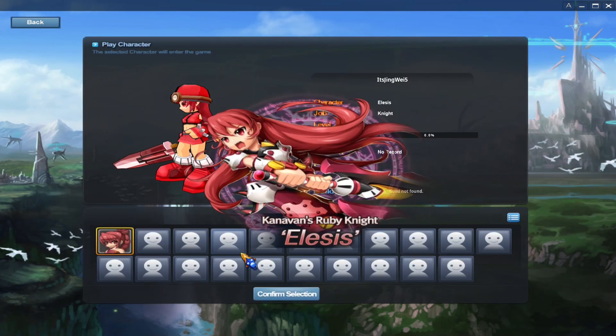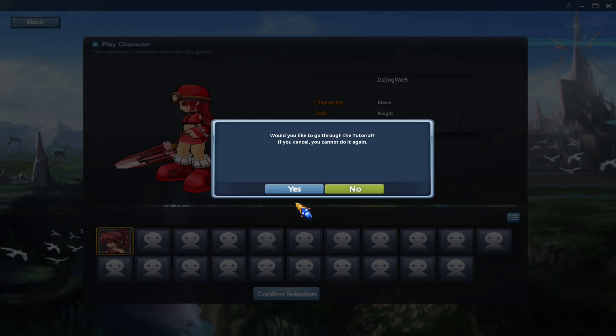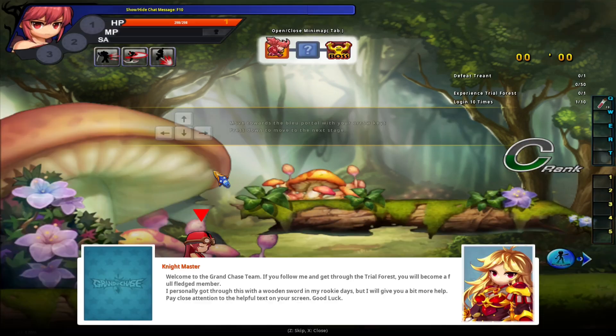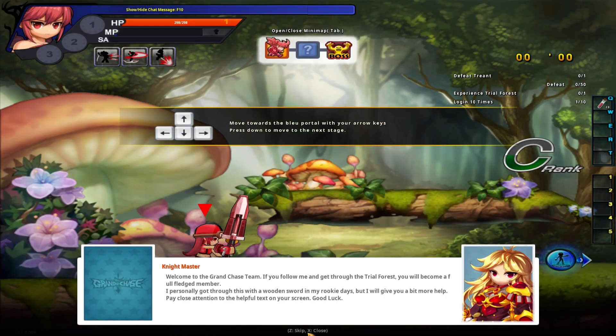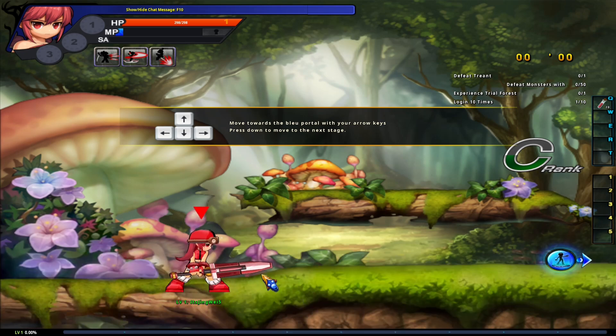Once you're happy with your character, confirm your selection. This will immediately load you into a mission by the Nightmaster. You can press the Z key to skip to the next piece of dialogue, or press X to close and skip all dialogue. There is only one piece of dialogue at the beginning, so skipping it will send you right through.